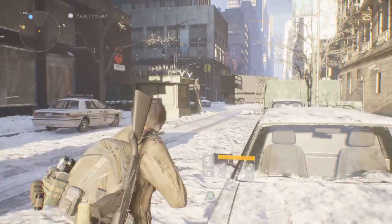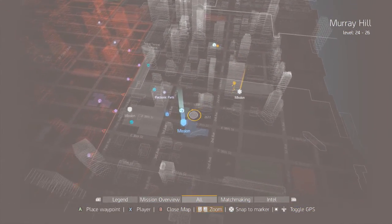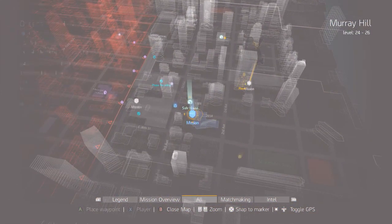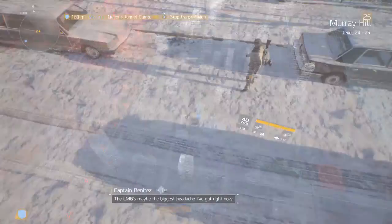Hey guys, what is up, it's Nick. We are back on Tom Clancy's The Division. We are going to be heading out to do another main story mission — Queen's Tunnel Camp, recommended level 24. I believe I'm 25, yeah we are 25. So let's go ahead and select this and head on over there.